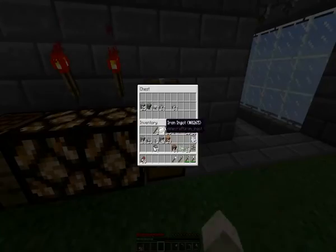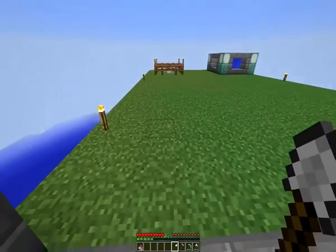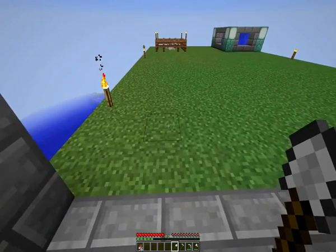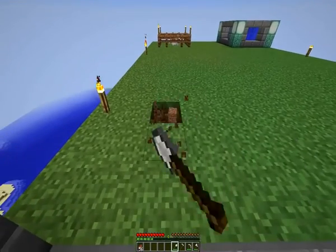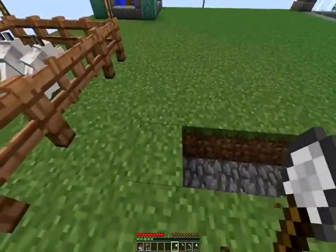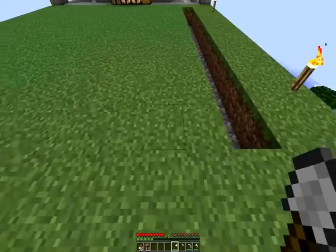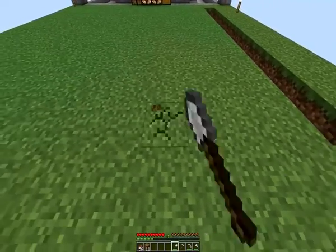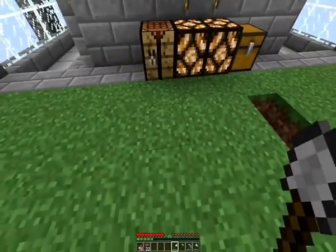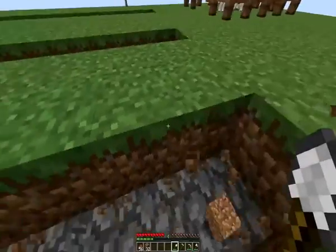I'm going to take the rest of these buckets and toss them back into this chest. I don't need them right now. What I would like to do is get my shovel and decide how I want to set these up, because I'm going to need to put some irrigation in as well — some water. We'll go this far down, leave a couple of blocks in between, and I think the water stretches at least three blocks.